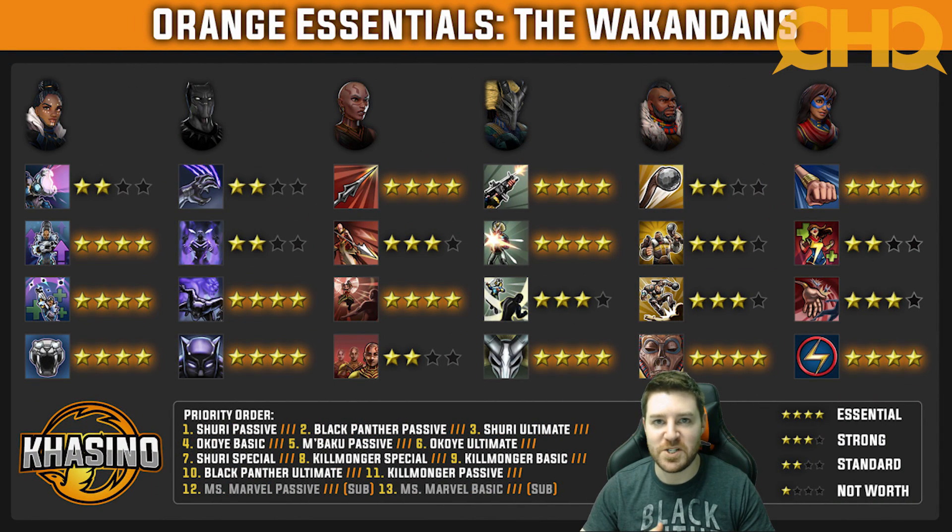Number one: Shuri passive. Number two: Black Panther passive. Number three: Shuri ultimate. Number four: Okoye basic. Number five: M'Baku passive. Number six: Okoye ultimate. Number seven: Shuri special. Number eight: Killmonger special. Number nine: Killmonger basic. Number ten: Black Panther ultimate. And number eleven: Killmonger passive.